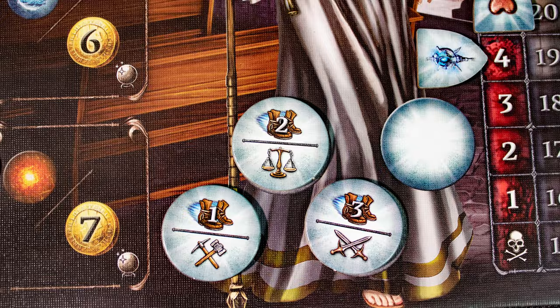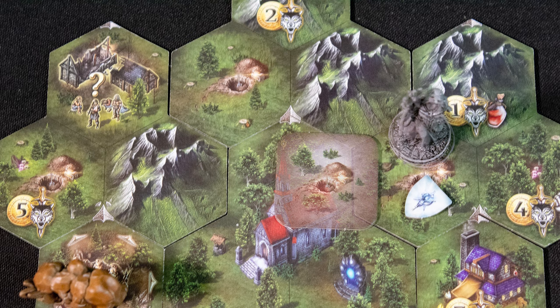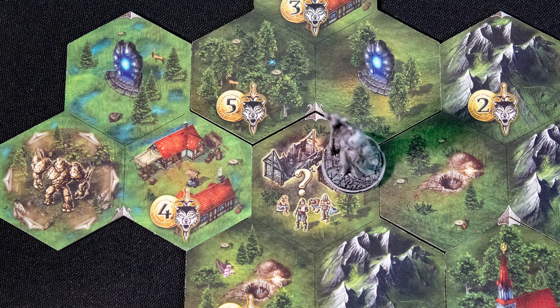On your turn you will use three action markers, either for their movement points shown at the top or their action below. When moving you can take free actions and continue moving afterwards. Here we use a free action to claim a treasure token, placing one of our markers to show it has been claimed. We then move to the mountain and use a mining action, drawing a mining token and placing one of our mining markers. Another player can mine here later but must pay you one coin.